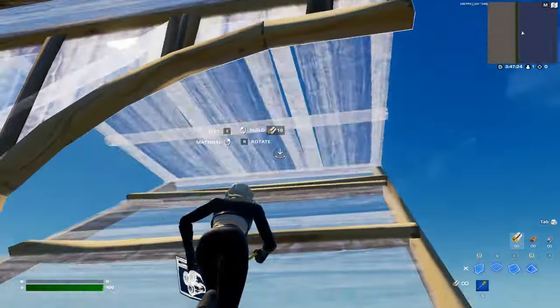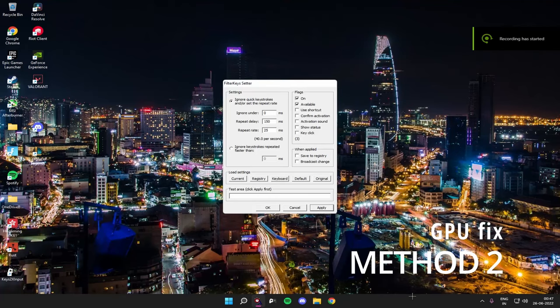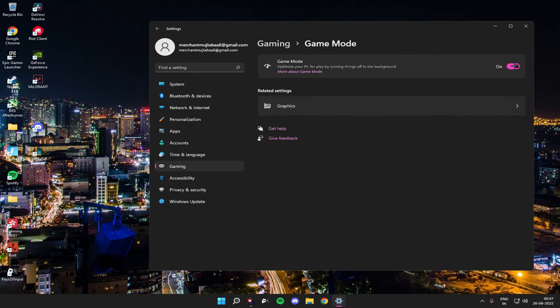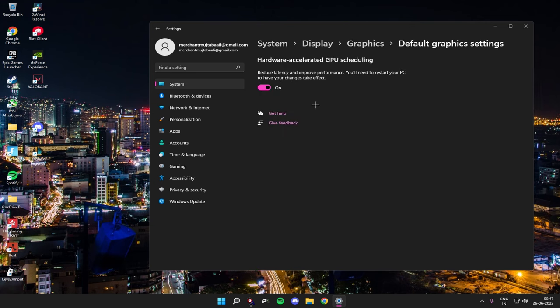This is method two for increasing your GPU usage. Go to Windows Settings, then go to Gaming. You can toggle Game Mode on or off — for me it works better on. Then go to Graphics and you'll see 'Change default graphics settings.' Most of you won't have the Hardware-Accelerated GPU Scheduling option turned on — turn it on, as it helps for everyone. It will prompt you to restart your PC, but before restarting, go to the custom options for apps.